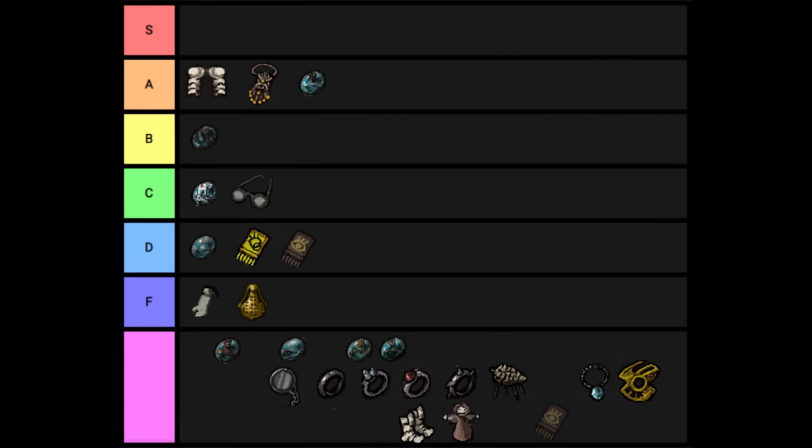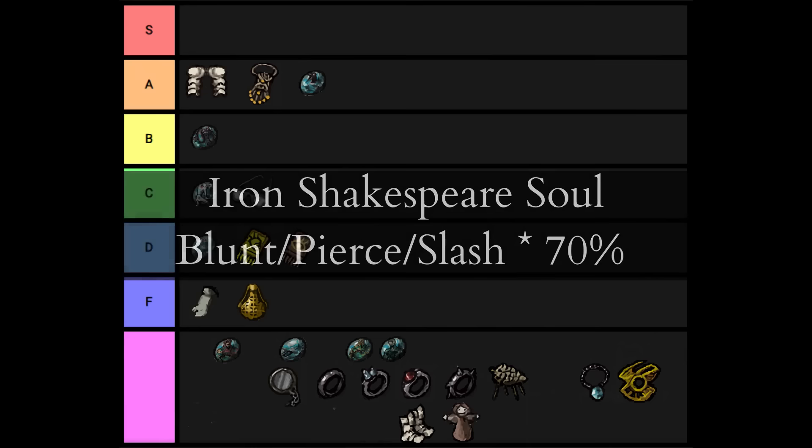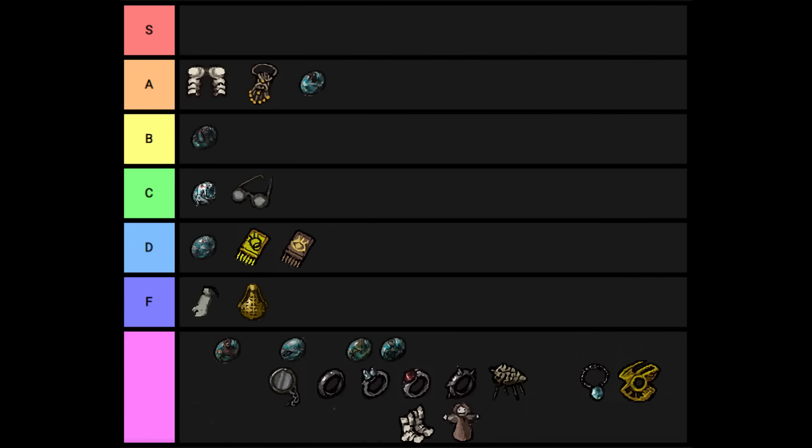The Iron Shakespeare Soul reduces physical damage by 30%. This is pretty strong — it's rarely the single best choice, but it's always really good to have and helps out in almost every single fight. It's a solid B tier.